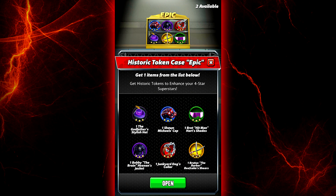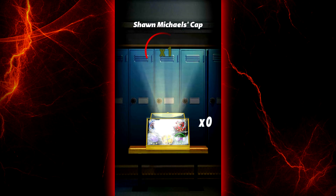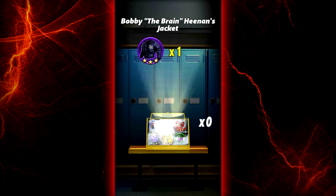Now we're moving on to the Epic. We also have two of these. I'm not sure if we need any of these, so any of them would be fine. Shawn Michaels cap. And Bobby the Brain Heenan's jacket. Nice.